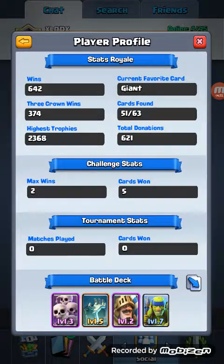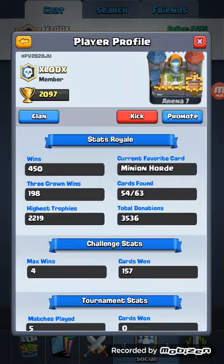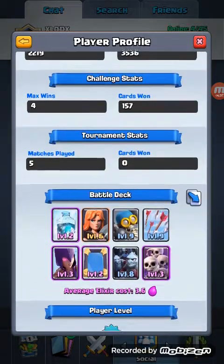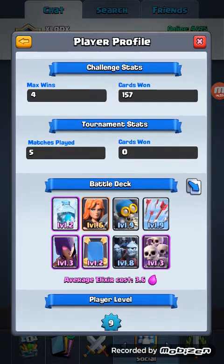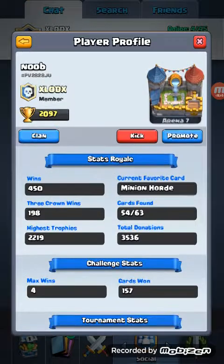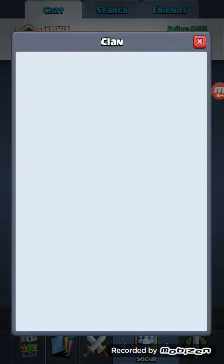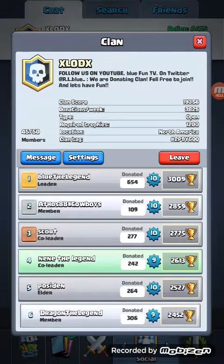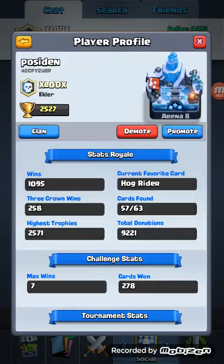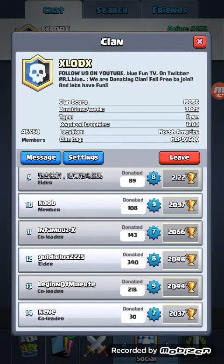There's also this dude in my clan - his name is Noob. He has a level 2 Miner, an Ice Wizard, and a Lava Hound, and he decides he's not gonna use any of it for some particular reason. I don't know why - it's a great card. All of them are great cards right there, except for the Ice Wizard. That card is not very good at all. I played with it on my dad's second account and it's not very good.